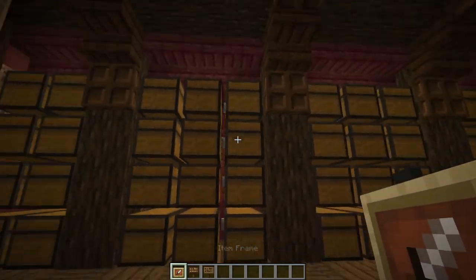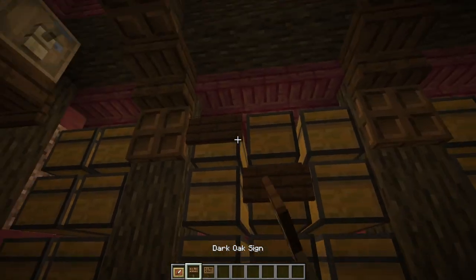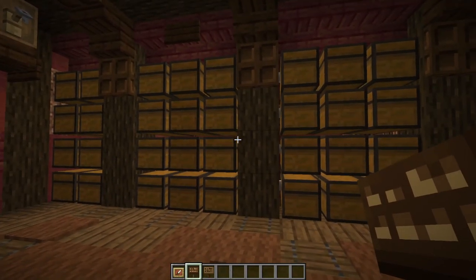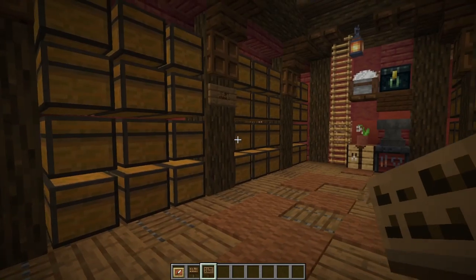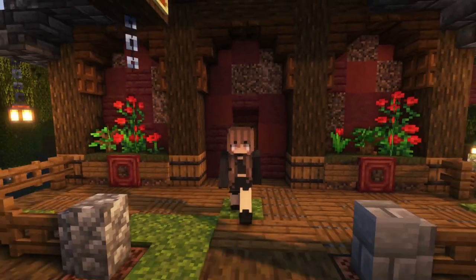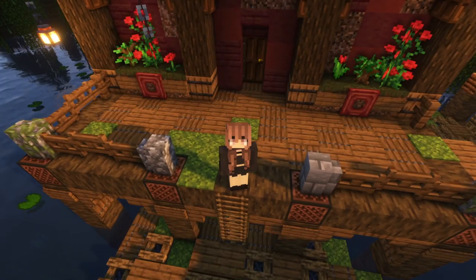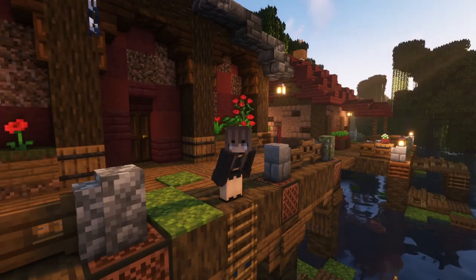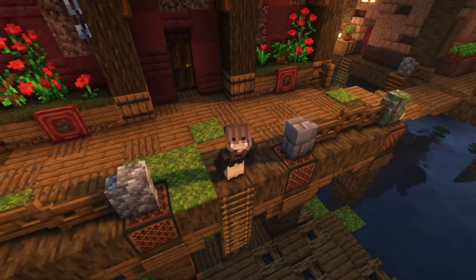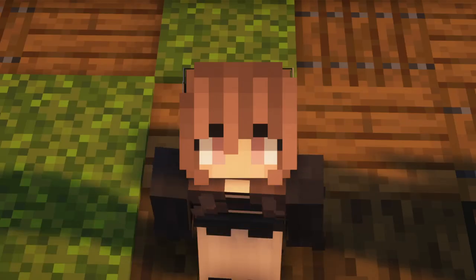With that your storage house is pretty much done. A final optional step is however you want to label and organize your chests - you can place item frames on the ends, use signs on the chest, or put signs above each segment labeling what's in it. You could also do the classic side-to-side arrows. With that, today's ultimate mangrove survival storage tutorial is complete. Congratulations on following along and finishing this pretty big, pretty detailed storage house - I sincerely hope it serves you well in all your upcoming Minecraft adventures. Don't forget to like, comment and subscribe if you enjoyed today's tutorial. See you in the next one - bye!